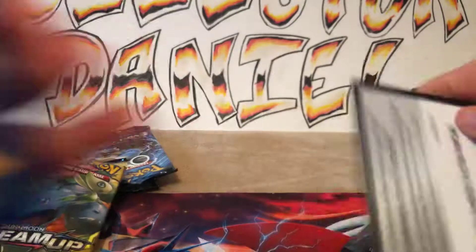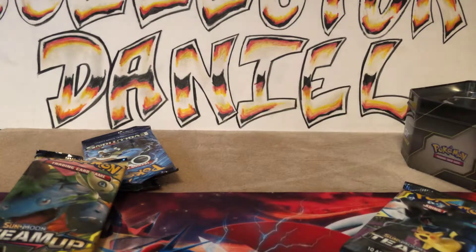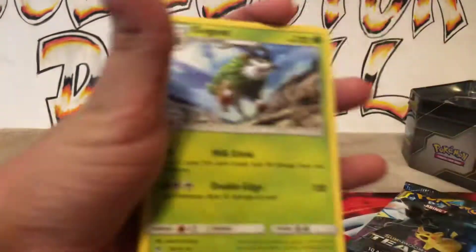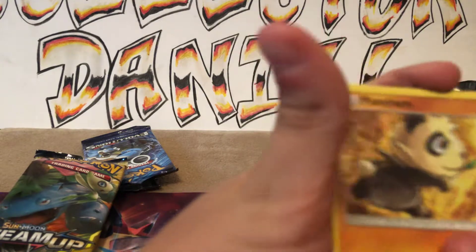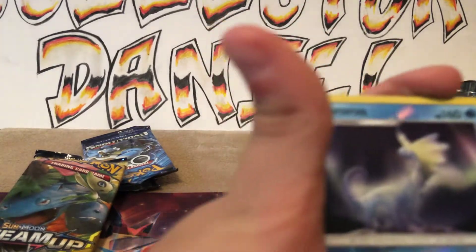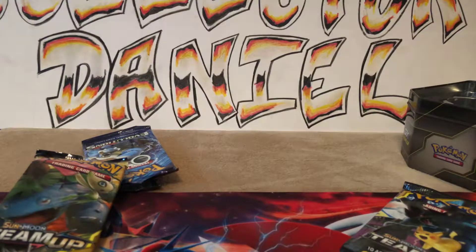This looks like it must be from the first set. Fairy Energy, Lysandre Labs, Gogo, Mesprit, Goomy, Finneon, Inkay, Pancham, Doublade, an Aurora's Reverse Rare, and a Buzzwole Regular Rare Ultra Beast. Nice.